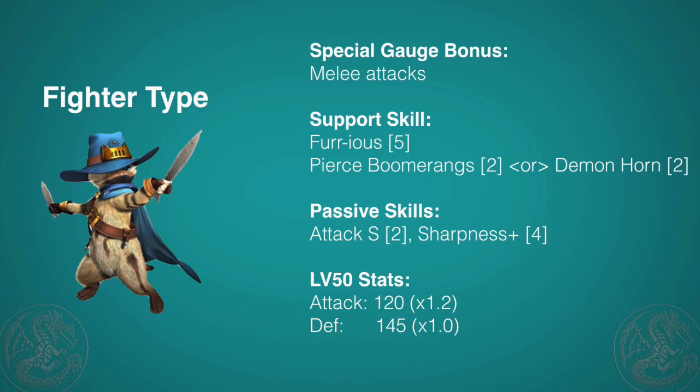Sharpness works the same way as it does for hunters, so if you're using a blue weapon and you spend those points to make it white, you will see a great damage increase. The Fighter has a base of 120 attack at level 50, meaning that it has natural Attack Up Large — a total of 30 more attack points than, let's say, an Assist cat. So very good, very powerful.